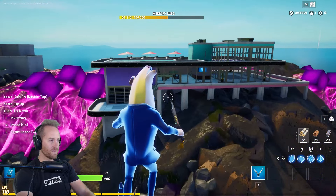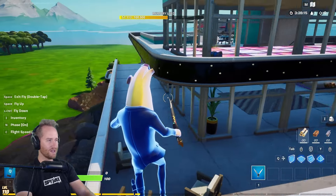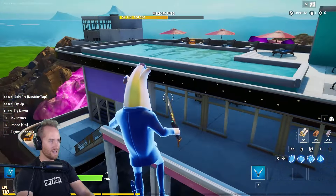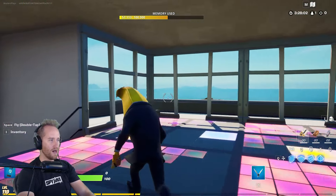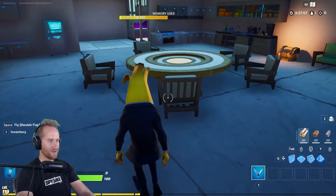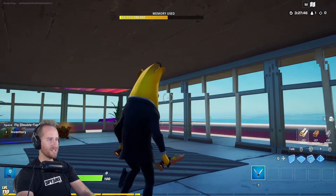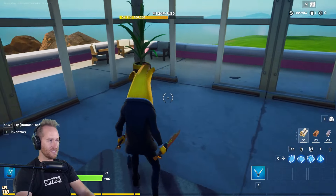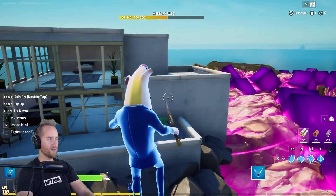And then I built Bright Bomber's mansion over here. I think she would appreciate this mansion — it's much more futuristic, using a lot of the Mega Mall and the Neo Tilted pieces. She's got a pool on the top for her party, she's got her dance floor. There's all sorts of things going on here. This table has got the light in the middle of it — that's awesome.